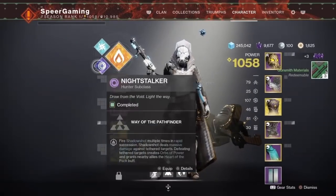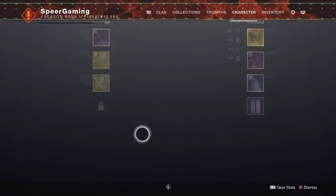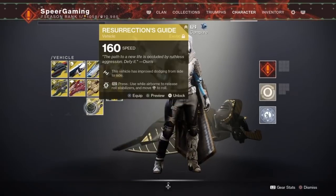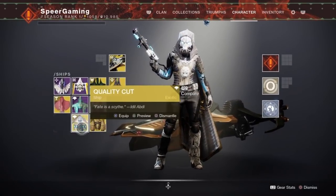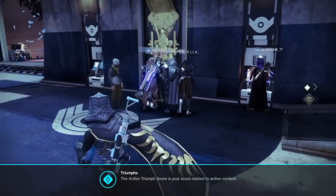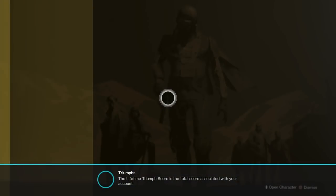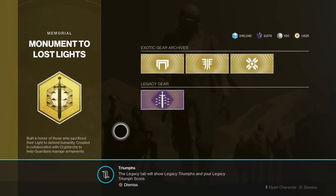Today we're talking about lost exotics. What I mean by lost exotics is any exotic whose quest has gone away into the content vault — those quests are no longer able to be picked up and completed. Instead you have a kiosk over by the tower, and if you go to the kiosk it's split up into three sections: Red War exotics, Shadowkeep exotics, and Forsaken exotics.